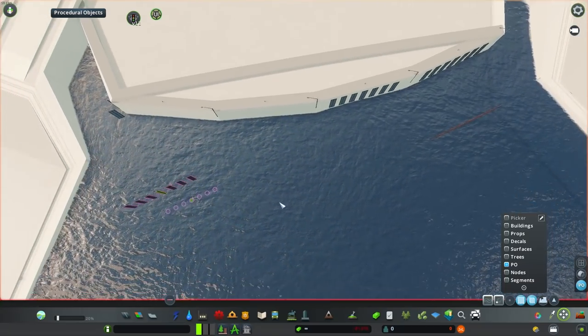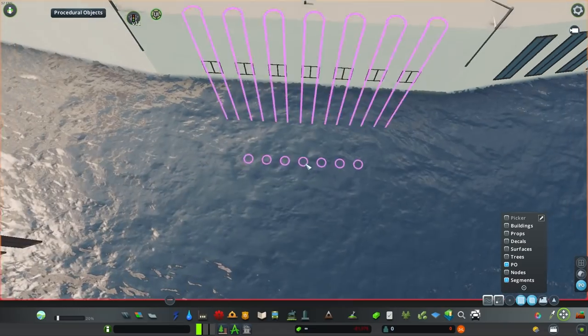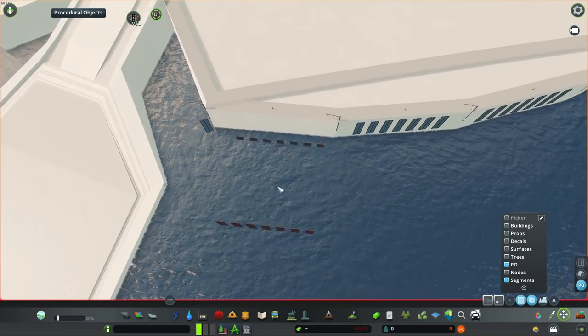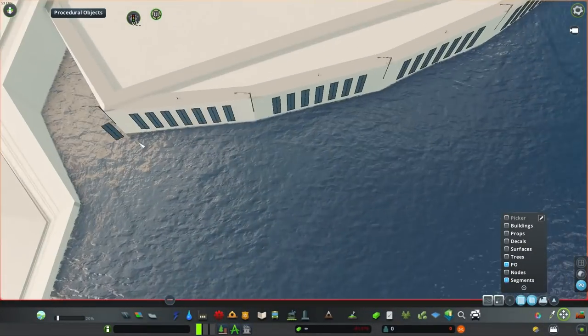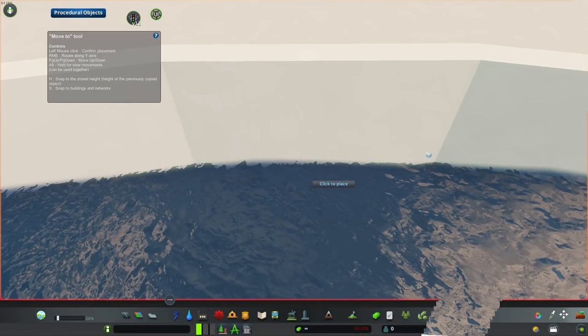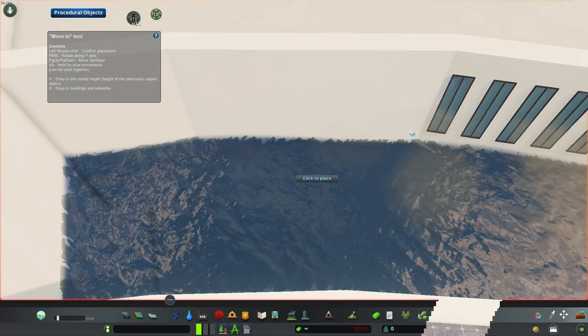So what is the space elevator here? What is its purpose? It doesn't work as the vanilla elevator — absolutely not, because I really hate vanilla tourists. The main point of the elevator is to provide jobs for the city and to attract a lot of people and cargo to it.